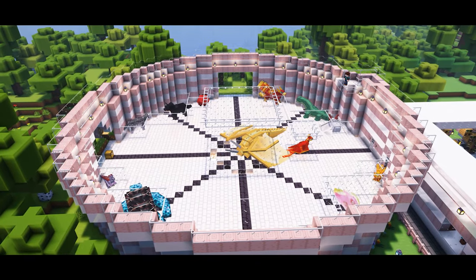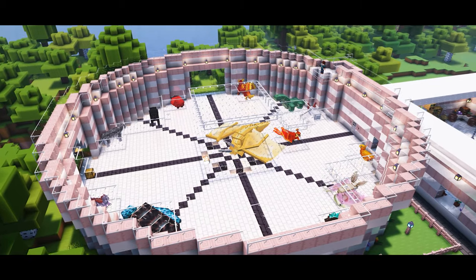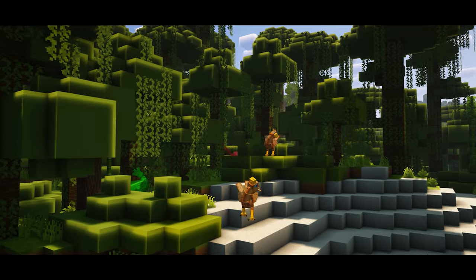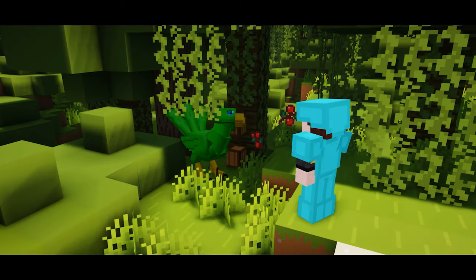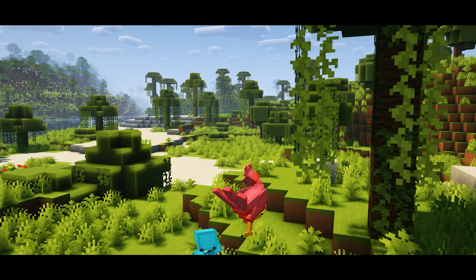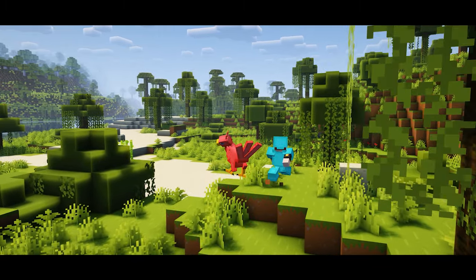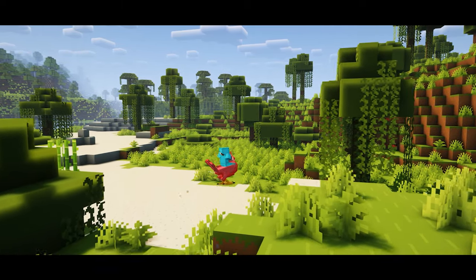Now let's cover each mount starting from common, making our way to rare, covering key information over each. Starting with the common mounts, the courier bird can be found in a variety of jungle biomes, with sweet berries and melon slices being its breeding items. It will initially run away from players when you try to tame it, so you have to be quick, and it is not a defensive animal either.